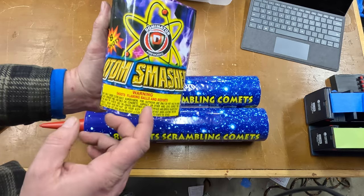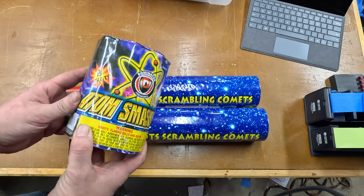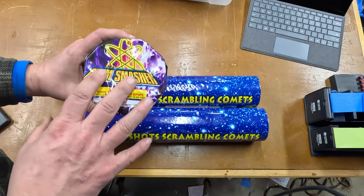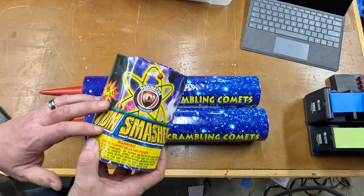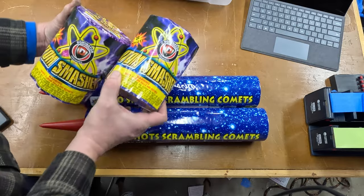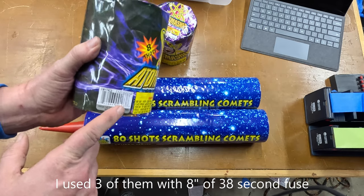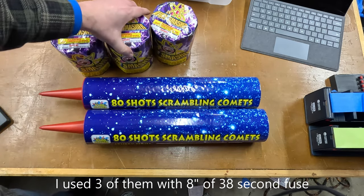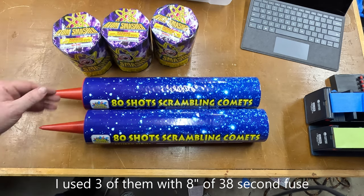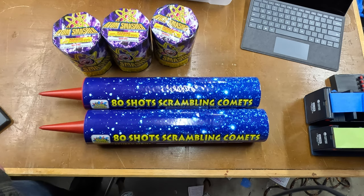This is an eight-shot cake and it shoots up a scrambling comet and then a break. These only last 16 seconds, so I'm gonna fuse two or maybe three of them up together to all fire at once. While these comets are coming across the field, we're gonna have an almost matching effect and a break coming up in the middle. I think that's gonna look really nice — let's go see how it does look.